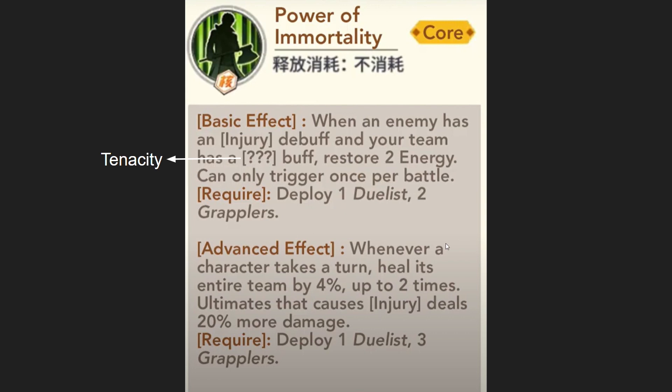For the advanced effect: whenever a character takes a turn, heal the entire team by 4%, up to 2 times. This one is still correct. This effect only lasts for the first 2 turns. For the secondary passive: Ultimates that cause internal injury deal 20% more damage. So this is actually internal injury — my previous slide said just 'injury', which is wrong. I'm not sure whether they will change it for our server to make it work for both injury and internal injury, but from what I know, I think this is only for internal injury. Currently I think it's only Bakuzan and Silver Fang. We'll see when it drops on the 1st of November.